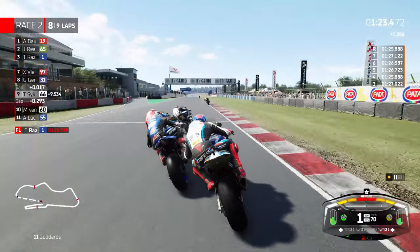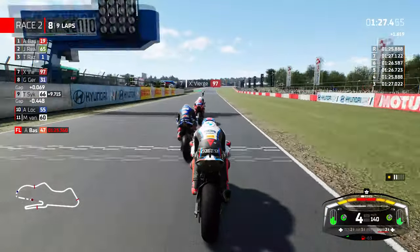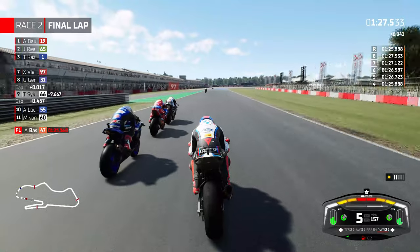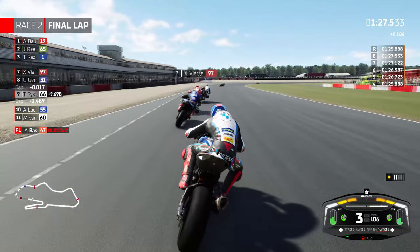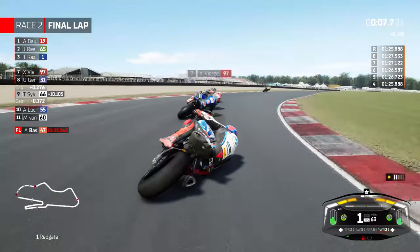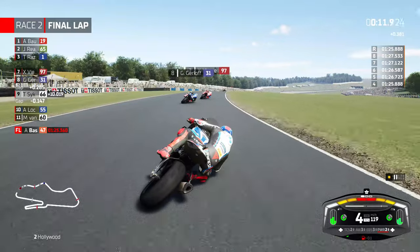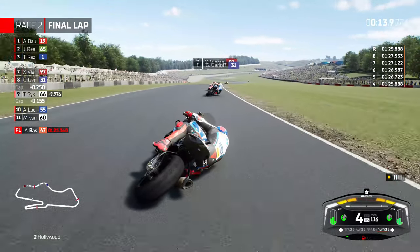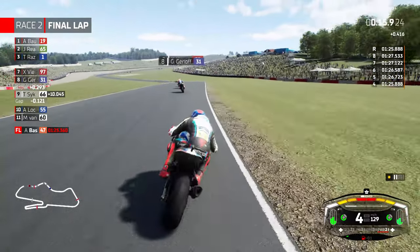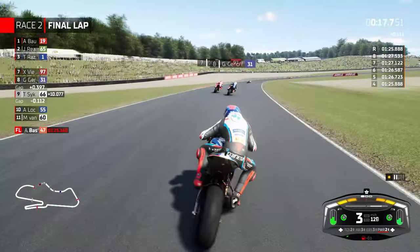Is Garrett Gerloff pushing me wide? Look at them swarming on us — we're down to ninth position now. This is not going well. Firm on the brakes going into turn one, as this disaster of a race will continue to go worse if we're not careful. Locatelli is behind us, and Michael Vandermark. I thought Vandermark got through but he's in 11th — might have been Loris Baz on one of the Bonovo Action bikes.